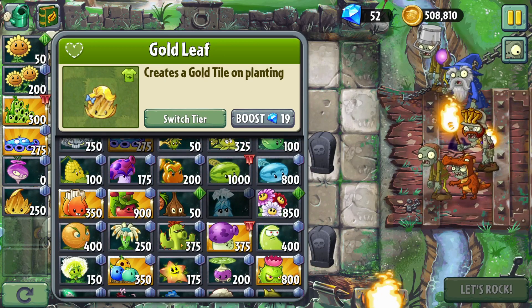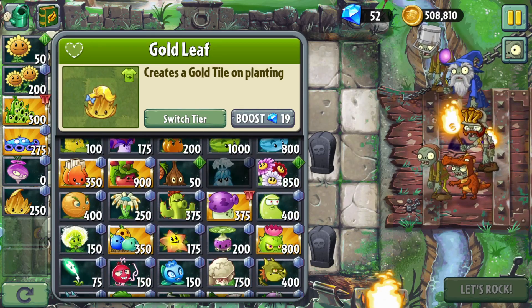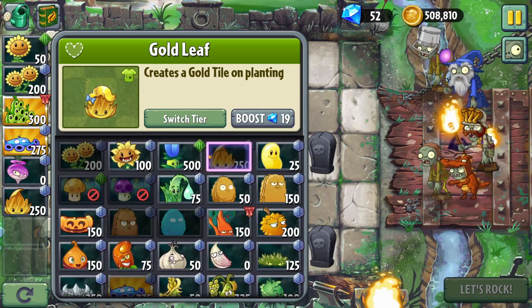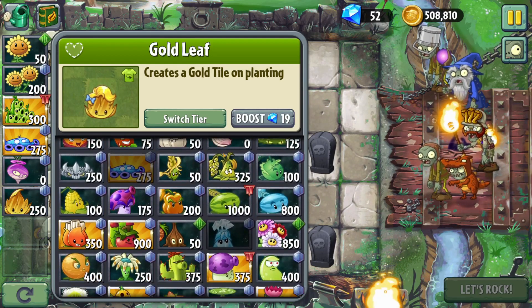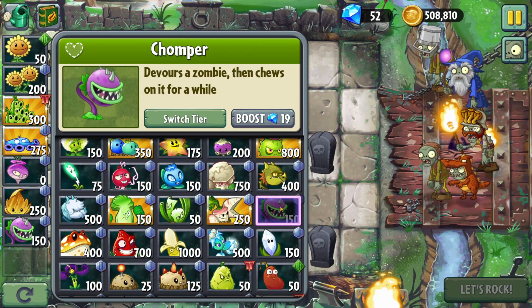I did say I was going to bring Chomper too. Chomper is also really good for the early game. Where is Chomper? I lose all my plants all the time. There it is — yeah, all the melee plants are together.